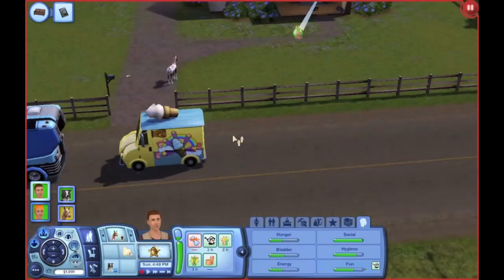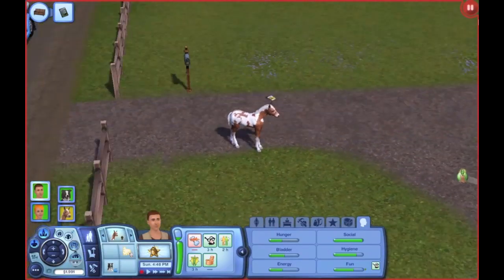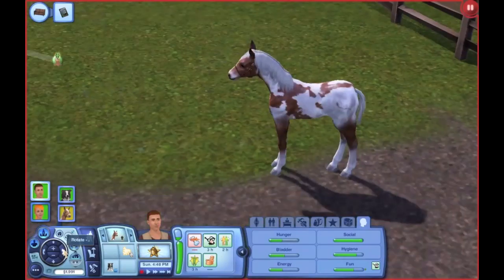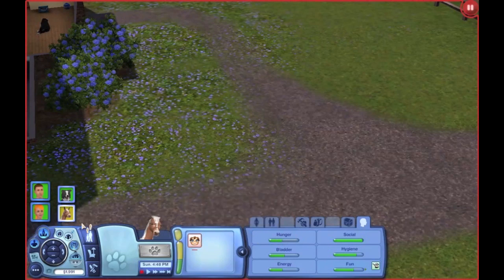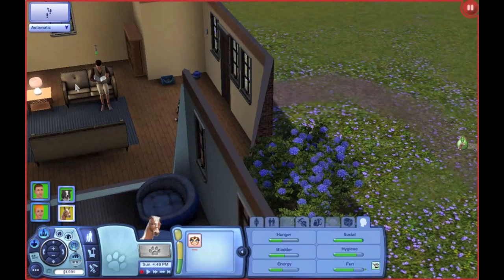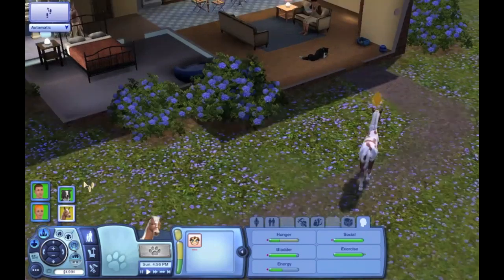Oh, there's an ice cream truck! Oh my gosh, she's actually pretty cute. I'm so excited now. I wonder if they can walk into the house. It says: 'Missing mother — when their mother isn't part of the family, foals don't feel safe and secure. If only they could find someone to trust.' Oh, that's so sad. I wonder if they can come in here. She is small, so she's not as big as a huge horse.